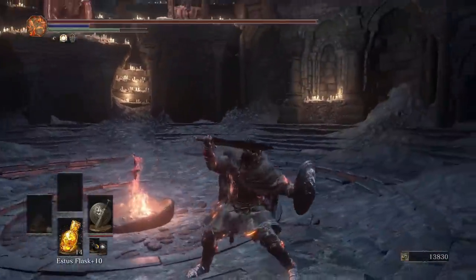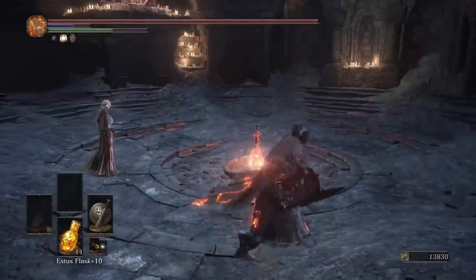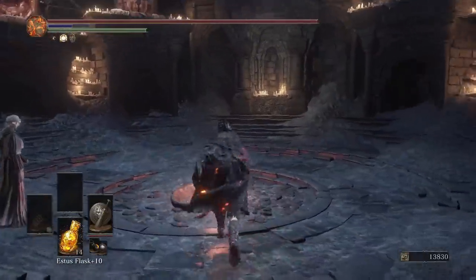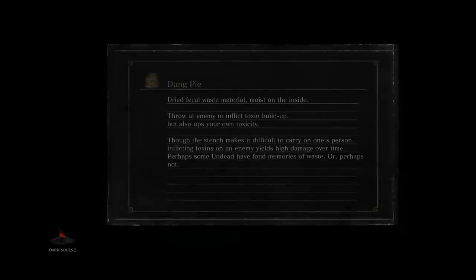It has two different weapon arts. One's kind of like a guard push like a shield, and one is a thrust chase-down move which actually works great for covering spacing. I'm not the master of this weapon, nor have I really used it a lot. It's a quality build — it does get the best damage output from quality. It has D and C scaling for strength and dex, and overall it's just different. I'm going to try my best to use it for you guys.